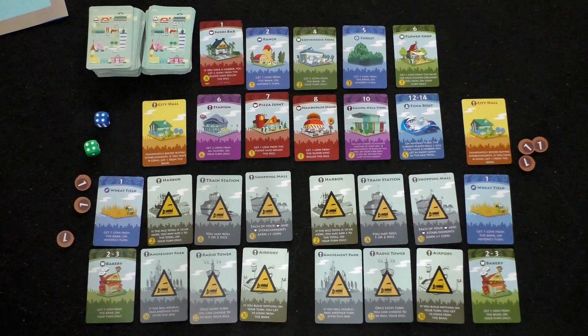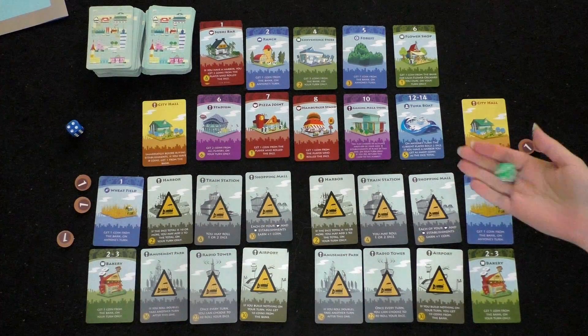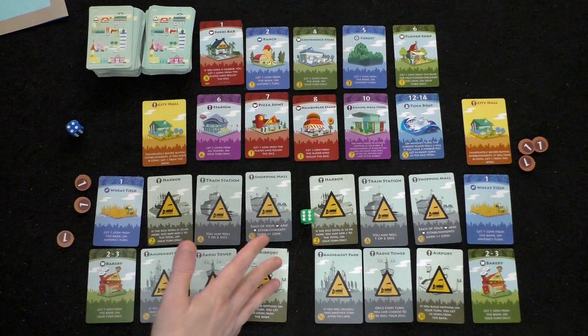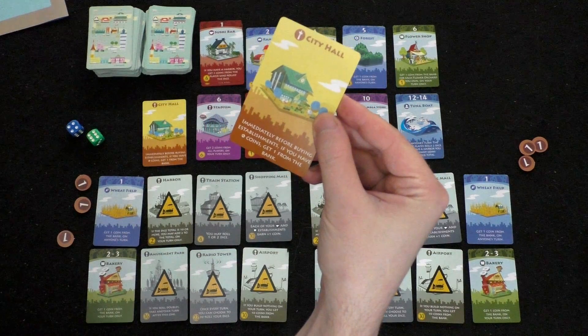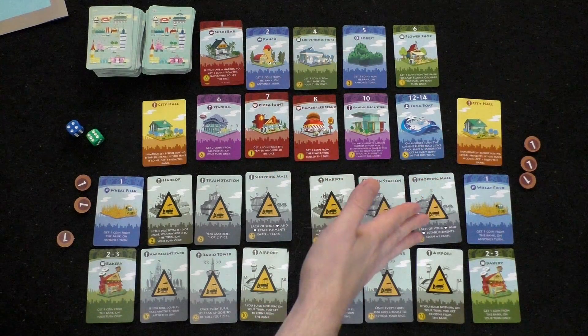Player one rolls the green die and gets a six — nothing happens since there's no six card. The City Hall card says: immediately before buying establishments, if you have zero coins, get one from the bank. But you start with three coins, so that doesn't kick in. Now you can choose to buy one of the market cards or flip one of your landmarks if you have the money.